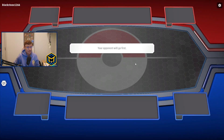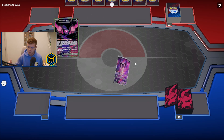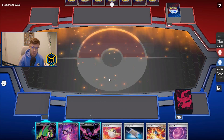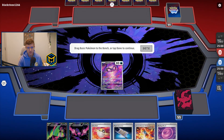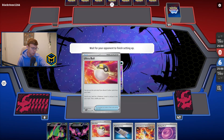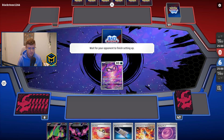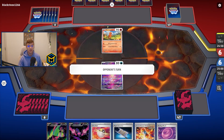We win the toss. We are going to opt to go second to see if we can get Okidoki to attack on turn one. With Janine's Secret Art, Energy Switch, and Petron EX we have a lot of outs. I actually like this starting hand because we can Nest Ball here, or we can Ultra Ball for Squawk, and I think getting these two on the bench plus Squawk could be really good.